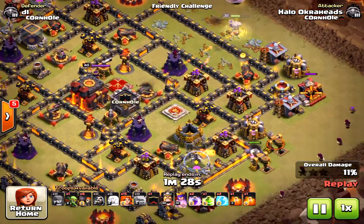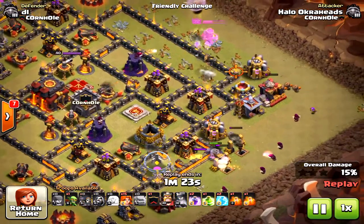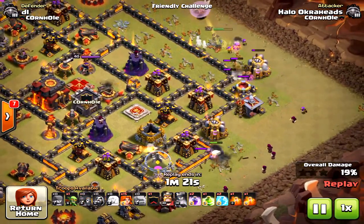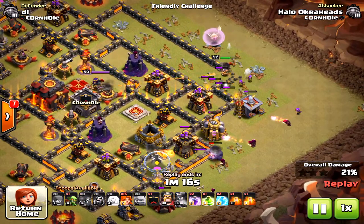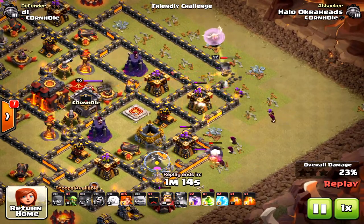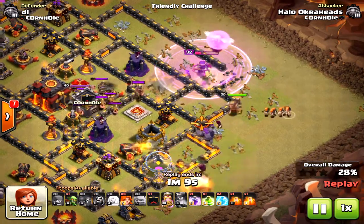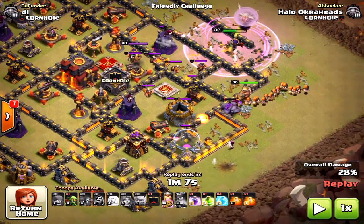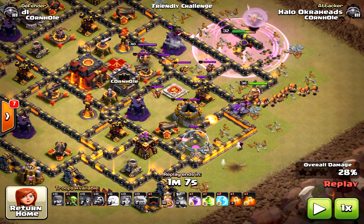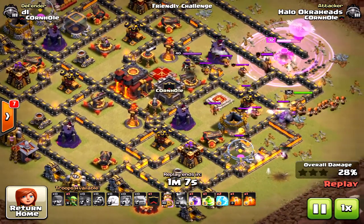On this one I dropped my golem earlier than normal because I was trying different strategies. I'm bringing in the wall breakers here — they actually break into the wrong compartment, not the one I really wanted, but nonetheless the funnel is being created and that's the key. If you have the right funnel things should go well. Perfect — the valkyries are going to the core, they're going to be taking out the clan castle troops and drifting towards the queen, hopefully taking out those inferno towers as well.